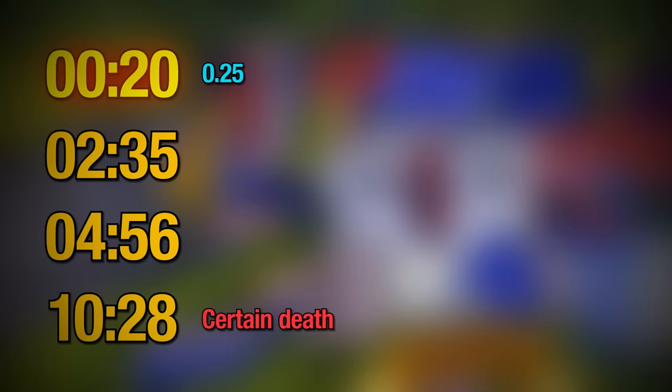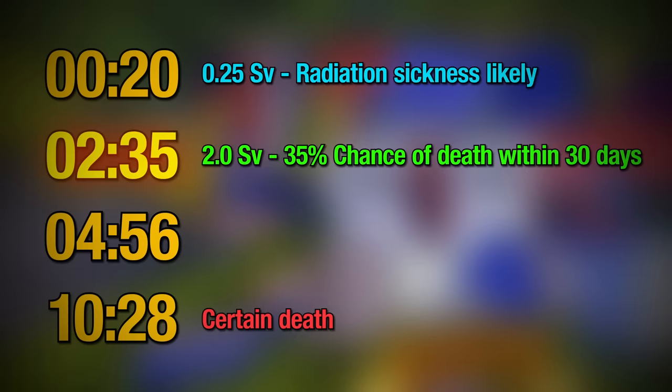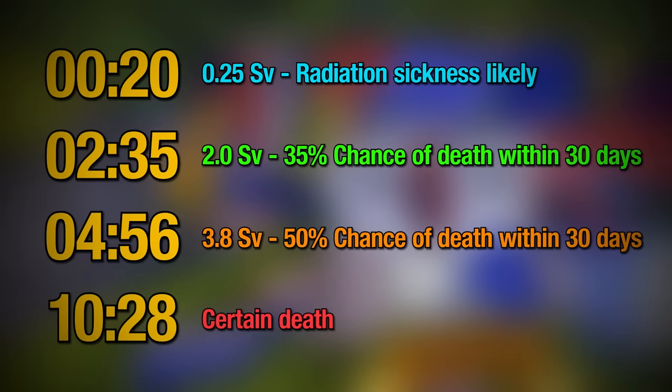After 20 seconds with the source — our lowest estimate — radiation sickness is likely. After two and a half minutes, Homer has less than a two-thirds chance of making it to another episode. After five minutes, his odds get much worse. So at best, after Homer leaves the power plant in the very first episode of The Simpsons, he will get home, sit down on the couch, and start vomiting. And at worst, he would drive himself straight to the hospital, where his prognosis isn't great.